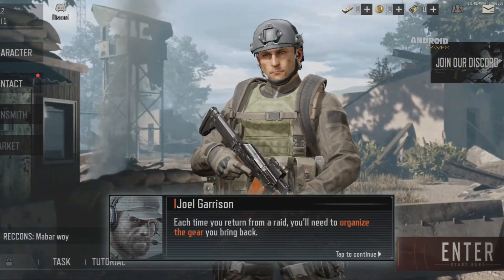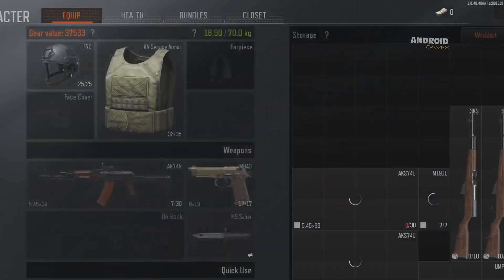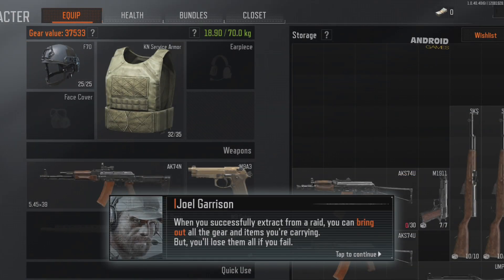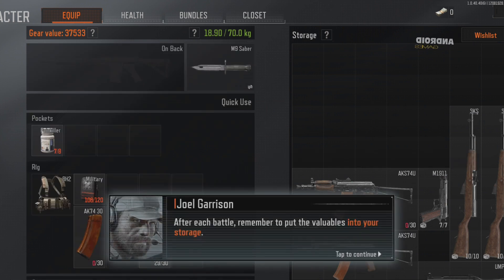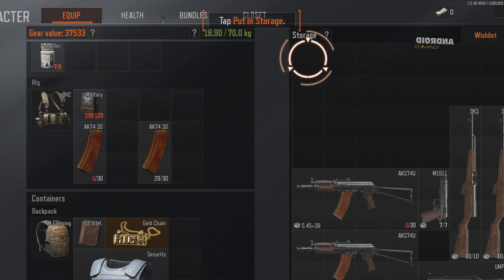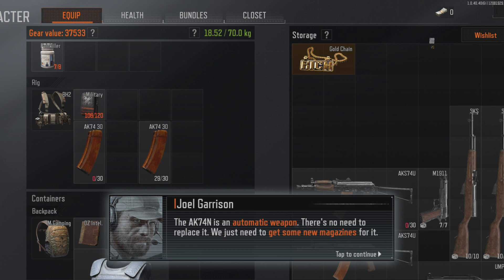Each time you return from a raid, you'll need to organize the gear you bring back. When you successfully extract from a raid after each battle, remember to put the valuables into your storage. You can't only rely on the first weapon — we want to equip you with a beginner gun and carry some compatible ammo.